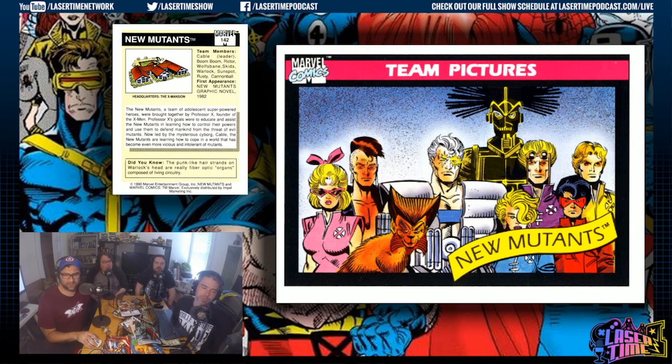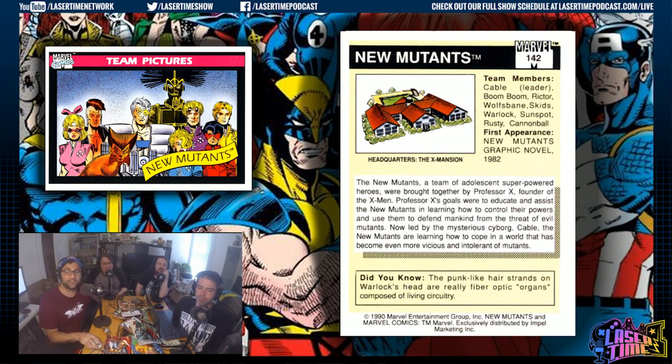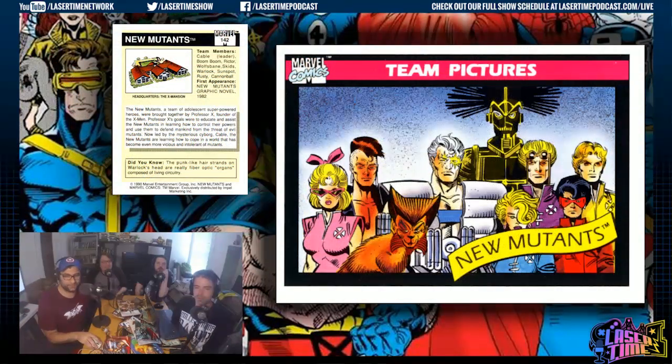Warlock's a space robot with fiber-optic powers. Cable had pretty much no origin at this point. You've got Wolfsbane there — she's the Wolverine of the group, a furry — and Sunspot, who is revealed to be super rich later on. Cannonball is actually an Eternal and can live forever. The 'Did You Know' says they live in the mansion — but in the New Mutants swing Cable literally radicalizes them, saying 'you guys should get guns, let's be badasses.' This is on the cusp of everything you know about the 90s — seconds before it all happens.